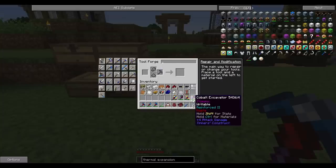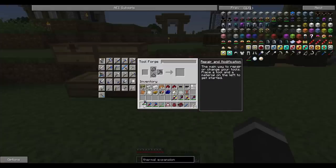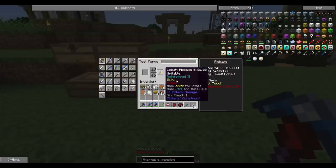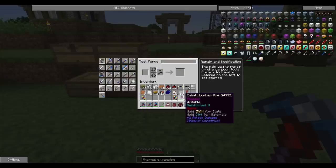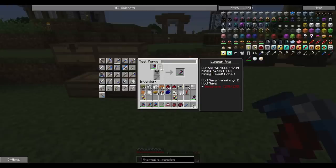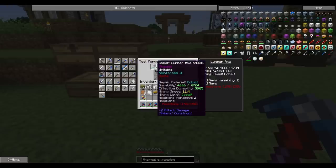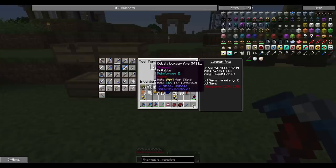Here's where it gets interesting. I used paper binding — I should have used thormic bindings on these things. Oh well. This pick here is basically the same pick, only it's got silk touch instead of fortune, and you take a hit on mining speed with silk touch. The lumbar axe — if I click here you can see there's a plate. What I did was I made a thormic plate, a thormic binding, and a manyullyn rod for this guy. That gave us extra modifiers because thormic is basically a better version of paper. I managed to get 11.4 mining speed on this guy with 150 redstone, and I've still got 2 modifiers left.